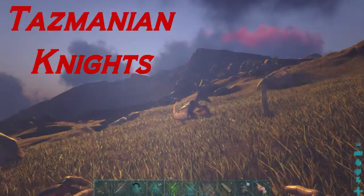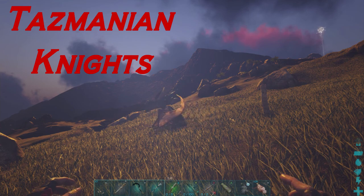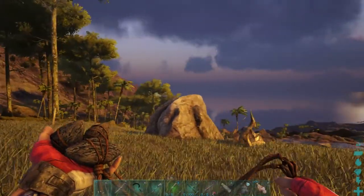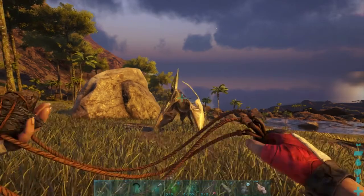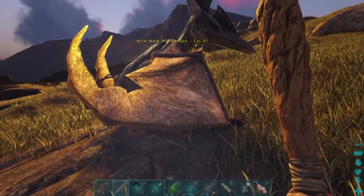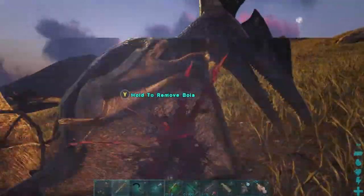Hey guys, it's Maniac, and today I'm going to be showing you how to tame a Pteranodon. First thing you'll need is bolas. Whenever the Pteranodon is flying around, wait until it lands, then bola it like so. Then you need to make a wooden club and beat it just until it's knocked out.